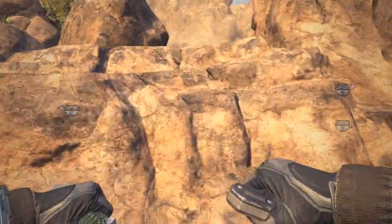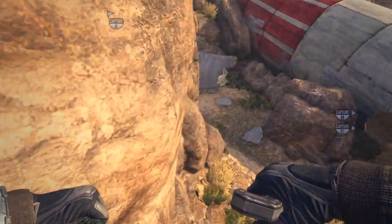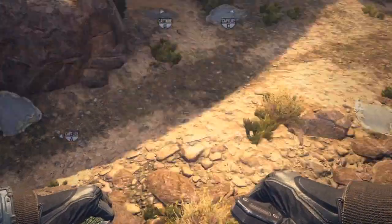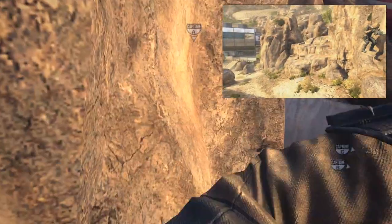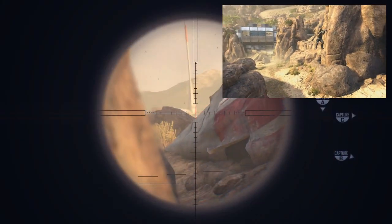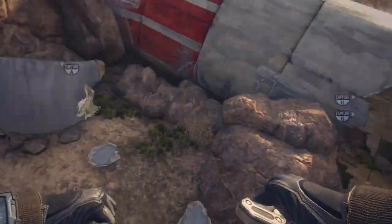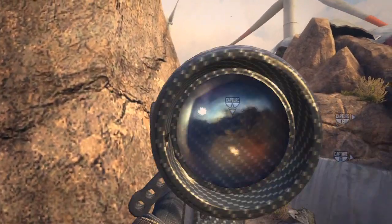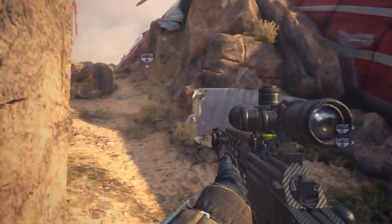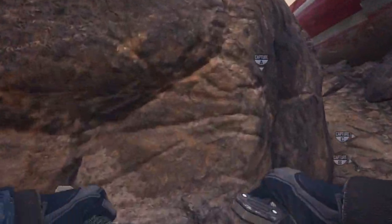Let me show you this little glitch here. If you climb up here, you can walk on an invisible kind of wall. It looks like you're floating from the third person perspective, and you can actually peek around this corner and get people who are walking up the turbine. It's not really that useful — just kind of an interesting thing because it looks like you're floating. You can take a couple more steps and then you fall down, so you don't have much room to move. But anyway, just thought I'd show you that.